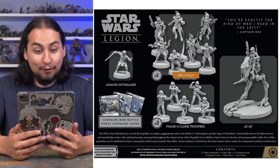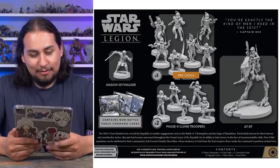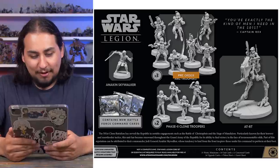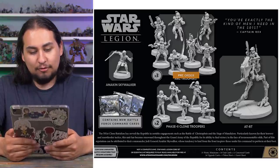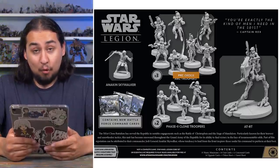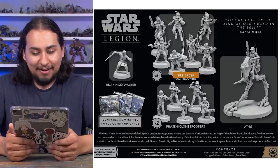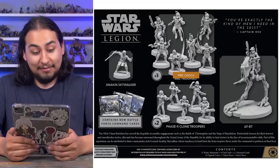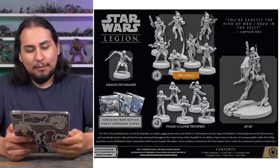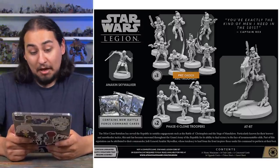Moving on to the 501st Legion Battle Force, it comes with Anakin Skywalker and the 501st Clone Troopers, three sets of ARC troopers, and two sets of Phase II clone troopers. That's a lot of ARC troopers — I don't know that much about how ARC troopers play, but they are more of an elite unit. So you're going to get 21 ARC troopers, which is kind of cool. Then Phase II clone troopers and an AT-RT. I'm really surprised they gave you three sets of ARC troopers and two Phase II — I would have expected that to be flipped so you had tons of regular clone troopers and just a few elite ARC troopers. But maybe it's interesting.